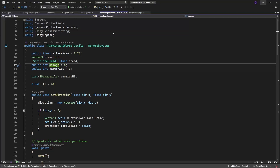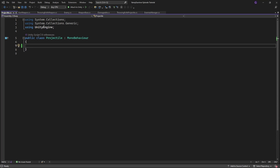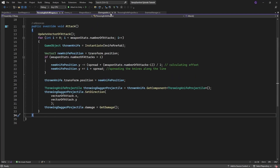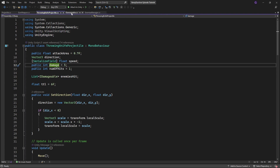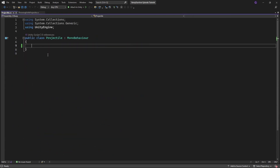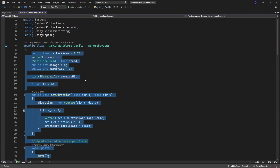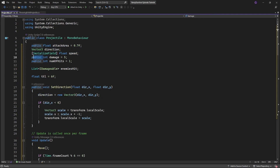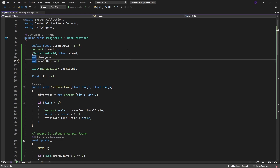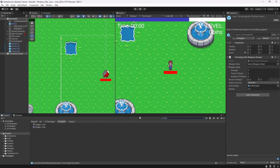So let's make a new script called Projectile. We will simply move all the projectile code. Let's make stats on the projectile to be private. Let's make a new Projectile component on the knife prefab with the projectile component.